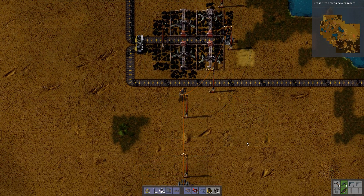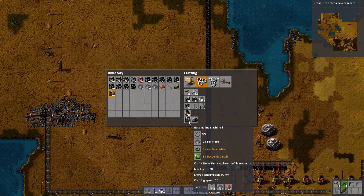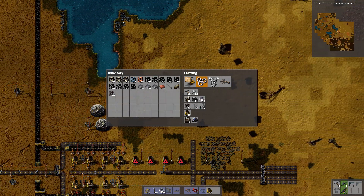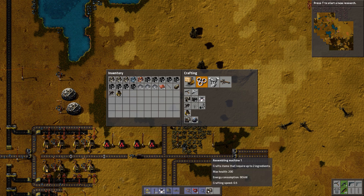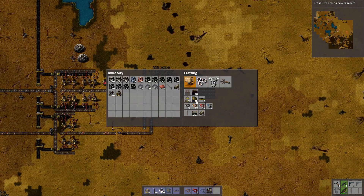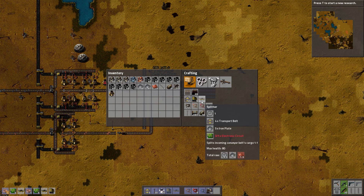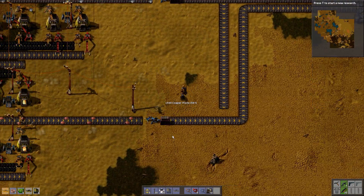Oh, power. Done. Okay, so I've got all my stuff made — all my assembling machines — so let's stick them there. I'll probably need them quite a bit. I don't need these furnaces. So we need quite a few of this. Why can I not make this? Because we don't have copper. A bit weird.